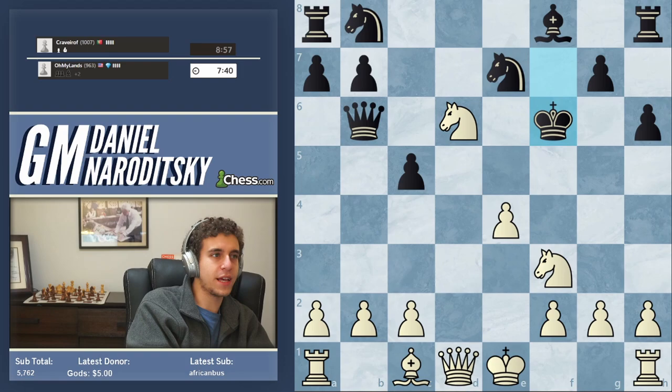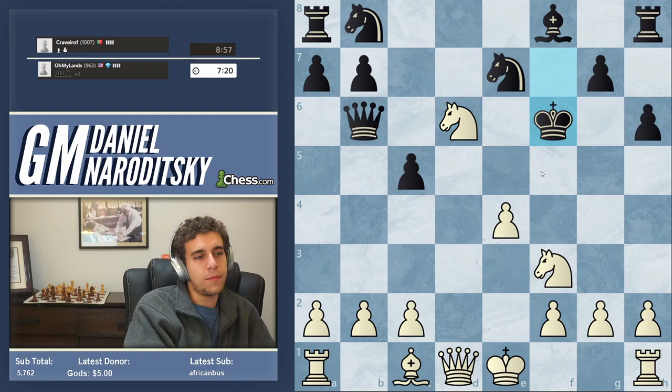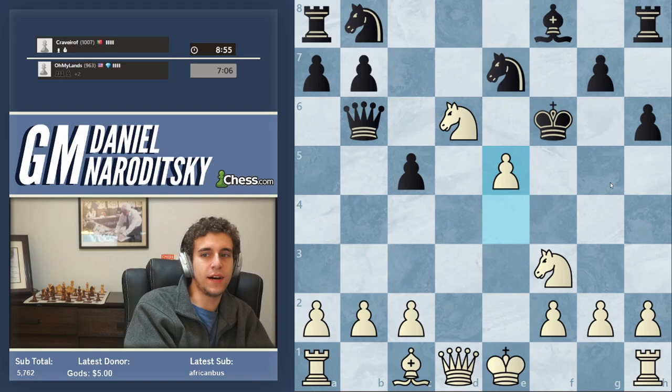He makes it worse by bringing his king out to f6. There are probably many mates here — many ways to find mate. This process of finding mate is not the easiest to describe logically; in many cases it's a question of pattern recognition. The first move we can play pretty much automatically. What check do we have? We can drive the king in one particular direction. I like the concept of e5 check.